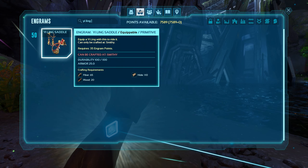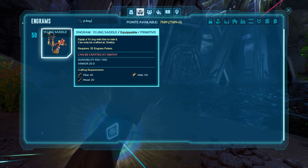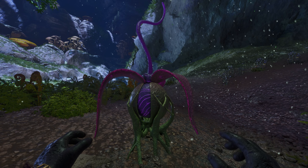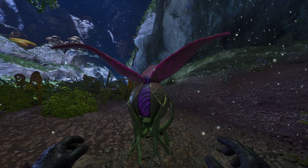To start with, you're going to need the Yai Ling Saddle, which is unlocked at level 50 and requires a Smithy to be crafted. You're then going to need some Plant Species Z Fruit, which can be found by the Plant Species Z Plant.